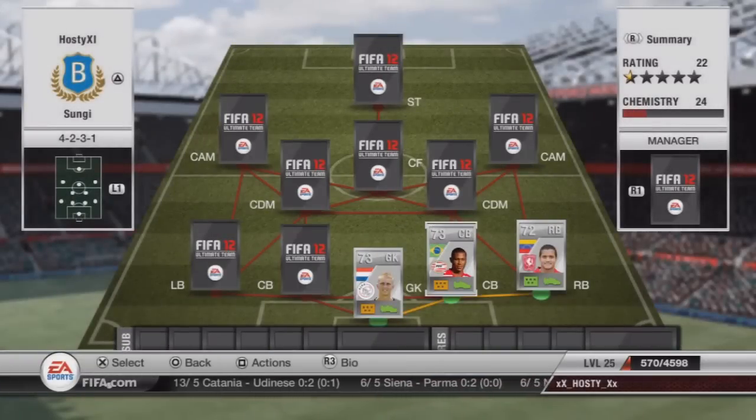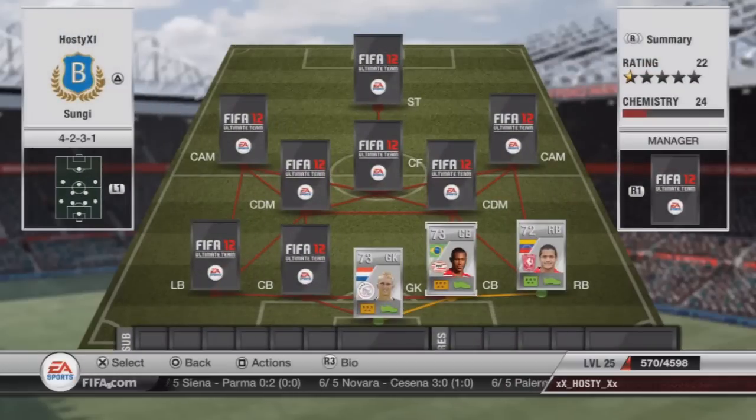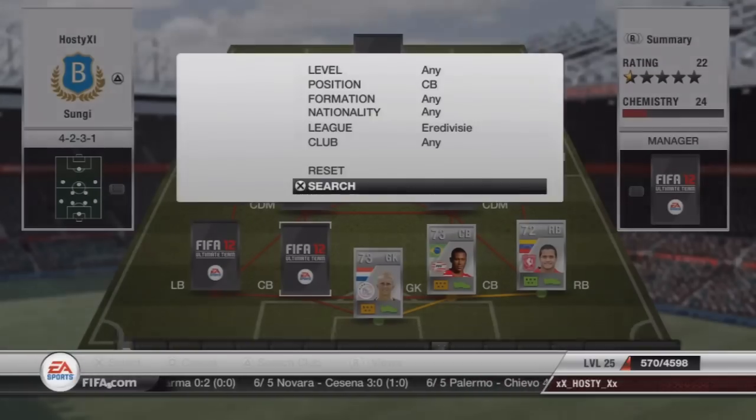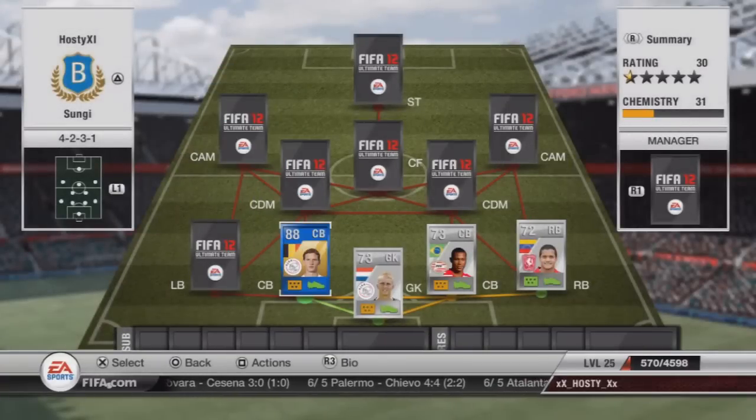We'll start off with Marcelo. He's got a bit of pace — 70. It's alright for a solid player, though he's not really one of the stars of the team. 1,600 coins. There aren't many good centre-backs in this league, except this next fella — he's a beast.